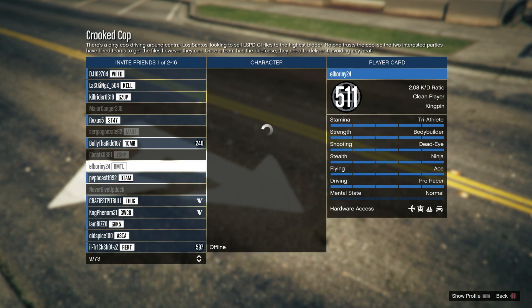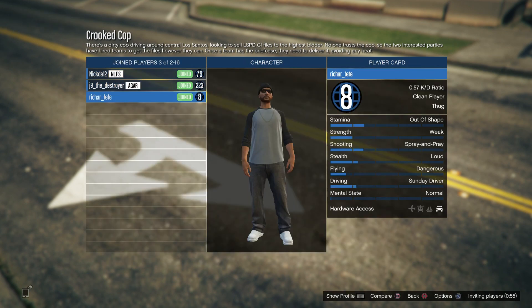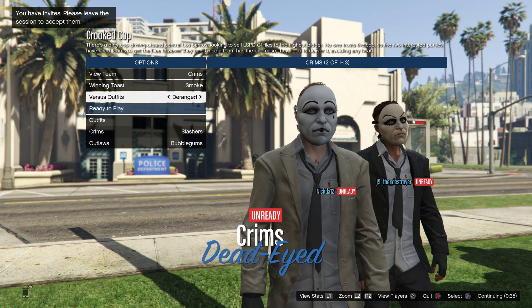You're going to need a friend for this glitch, so go ahead and invite him. Once he is in the job, you're going to want to go ahead and start it up. I accidentally started it with a stranger, but we kicked him later.